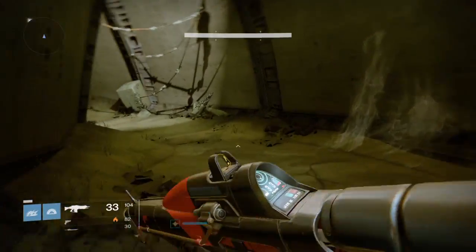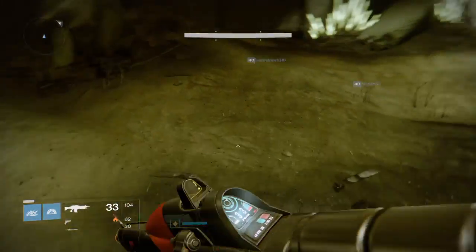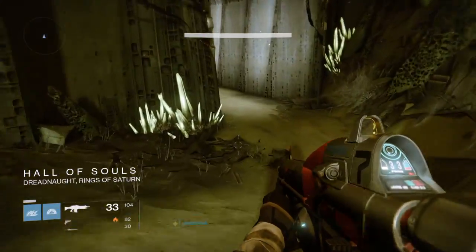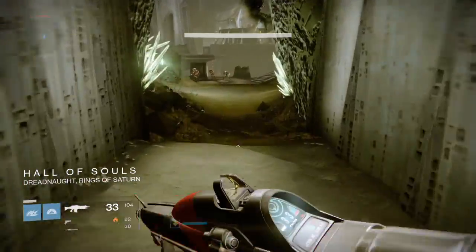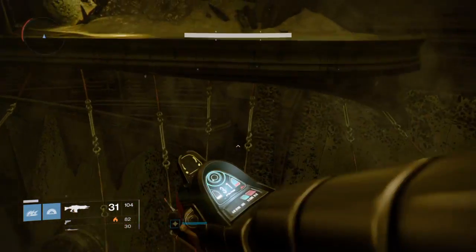Without a Titan, so you don't have to have a Titan in the game with you — you could even do this solo if you've got strong enough weapons. From the start, like you just seen, you want to go all the way over to the right and then follow this path to get to the Hall of Souls. The left is where the chest will be, but first you want to go over to the right.